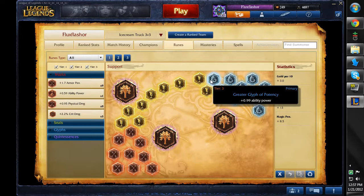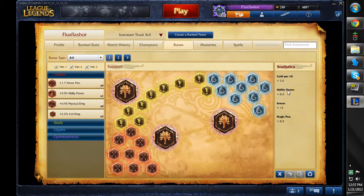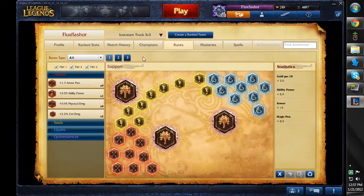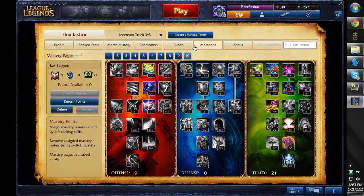Glyphs. I pick up the ability power glyphs because having 9 ability power at the start of the game as a Lux support is just awesome. All of my supports, unfortunately, get this ability power bonus. I really need to buy some more rune pages, but that's beside the point. Moving on to masteries.